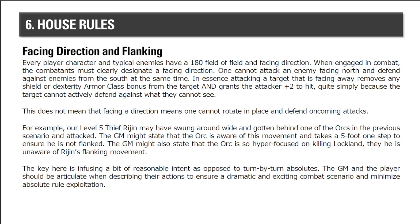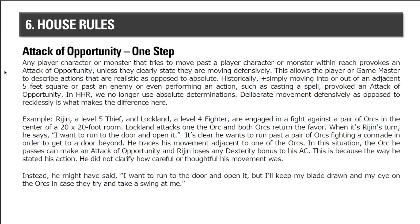House rule eight: Facing Direction and Flanking. Everyone has a 180-degree field of facing. If attacked from behind, you lose any shield or dexterity bonus to your armor class, and the attacker gets +2 to hit. This is very similar to 4th edition's flanking bonus. If a level-5 thief swings around and gets behind an orc, the GM might say the orc takes a five-foot step to ensure he isn't flanked — because in a 'you go, I go' situation, people don't just stand facing the wrong way while you walk up and backstab them if they're aware of your movement.